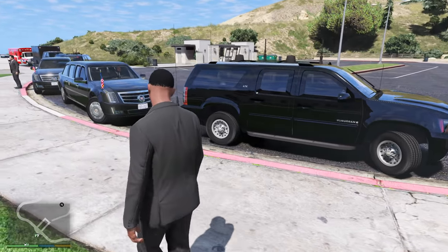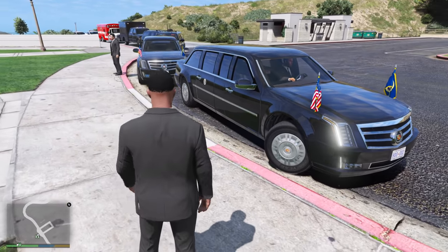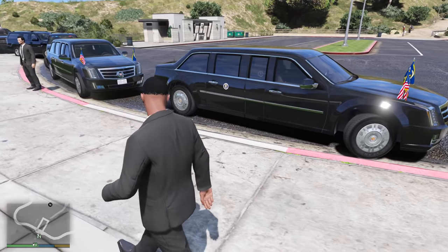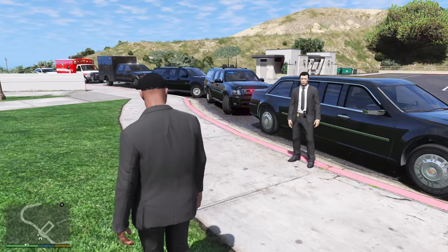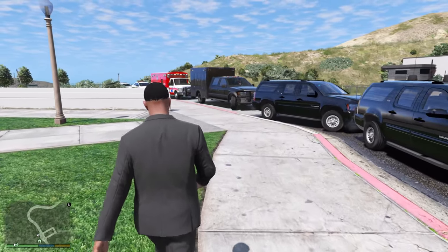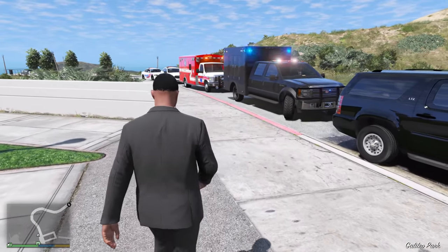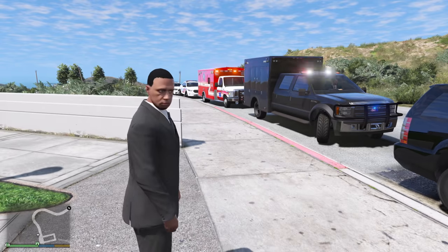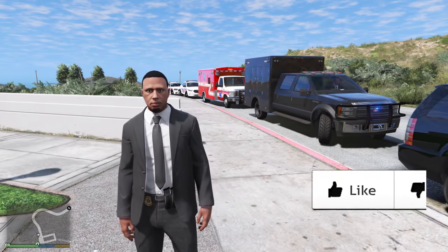After the Suburbans we have The Beast - this is where we put the president-elect inside. We have two of them; one serves as a spare and decoy. After that we have some more Suburbans, then we have this big hazmat truck followed by EMS and some more Metro Police Department vehicles. This is going to be one of the best motorcades we've ever done.